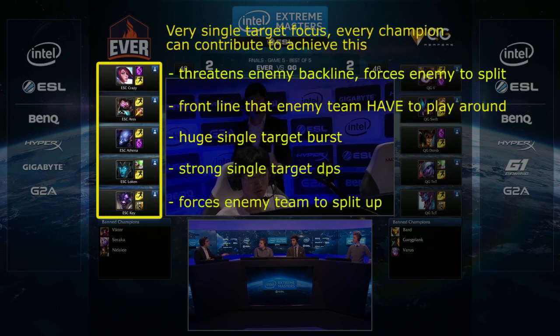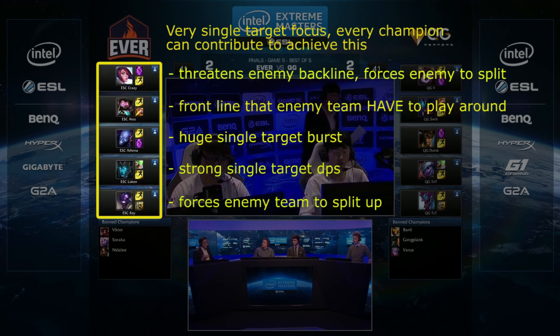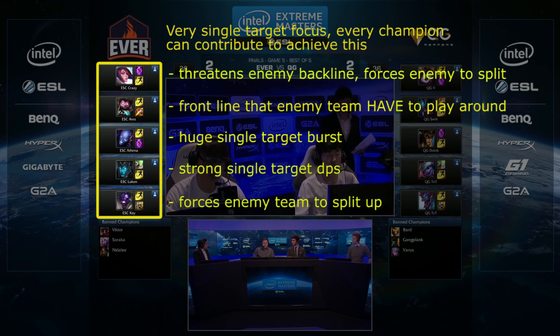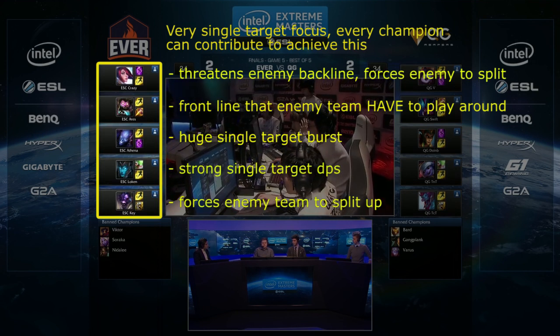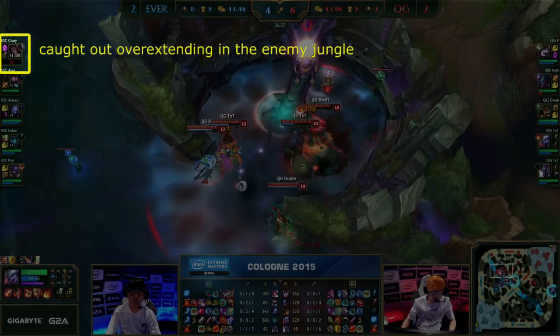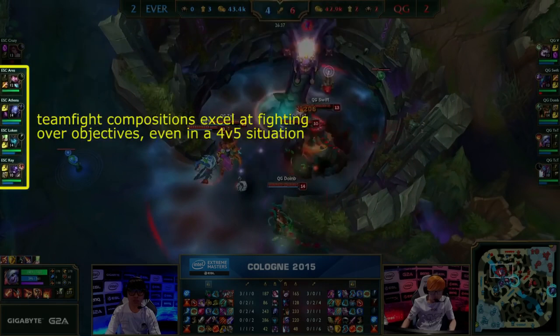Also, the entire composition is very single target focused, meaning they find a target and they kill that target quickly. This is made easier by the displacement that comes from Alistar and the strong frontline presence that Dr. Mundo provides. Moving on to the actual fight, the first thing you'll notice is that Fiora has already been killed as a result of overextending and getting caught out. QG see this as an opportunity to start the Baron. Remember that teamfight compositions are ideal for playing around objectives, and even with a numbers disadvantage, their composition still excels in this situation.